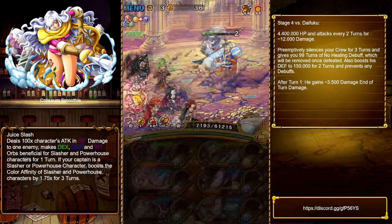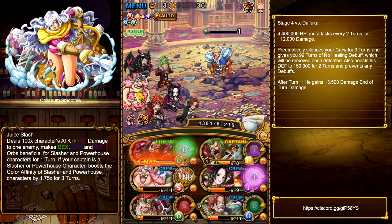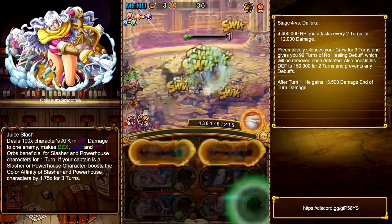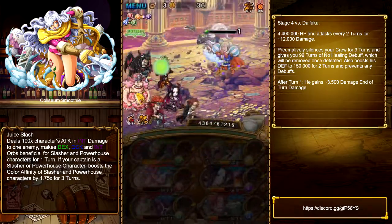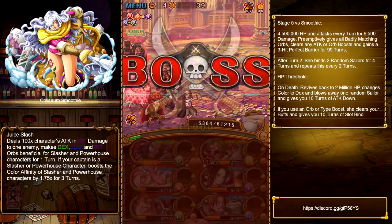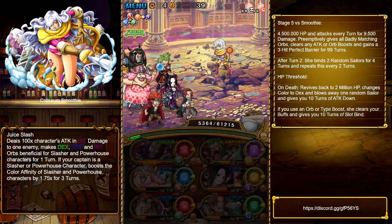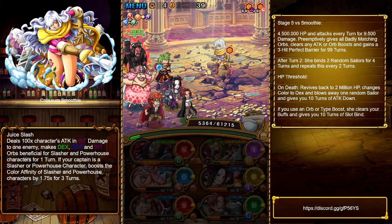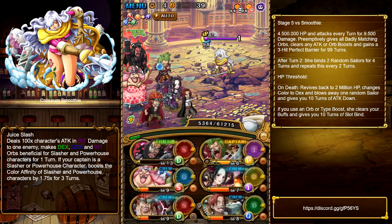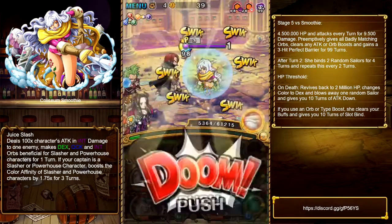It doesn't prove to be enough damage, so we have to take another turn — but you can just skip it. Once the entire healing debuff is gone, we can heal again. Use the Charon special and fish for recovery orbs. Use the Pato special when needed to regain some HP and reduce the damage from Smoothie. And that's pretty much it for this fight.